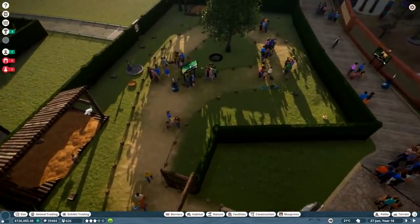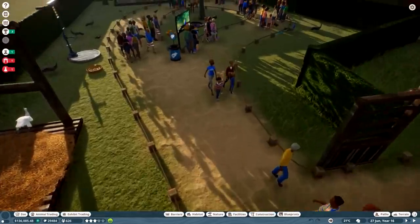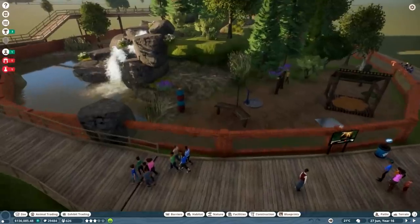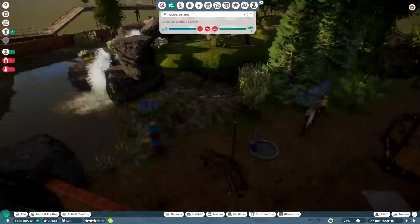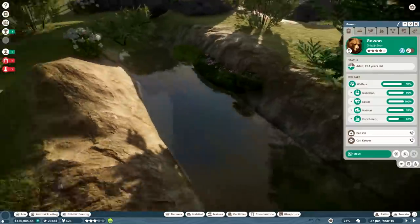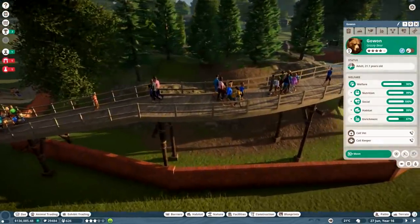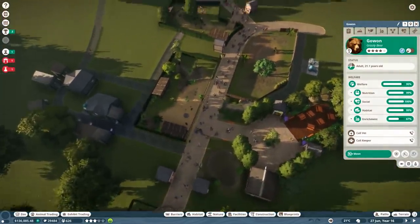We've got our walk-in enclosure for our Indian peafowls - it just does a little loop with two hard shelters, super basic. Then I started to get a bit more creative with our bear enclosure - grizzly bears. I built this little stream thing but look at the rock placement, they're so bad. Got some water for them to swim in, and just this monstrosity coming over the top. Pretty basic zoo, that's as far as I got, and then I was like this is terrible, I'm restarting.